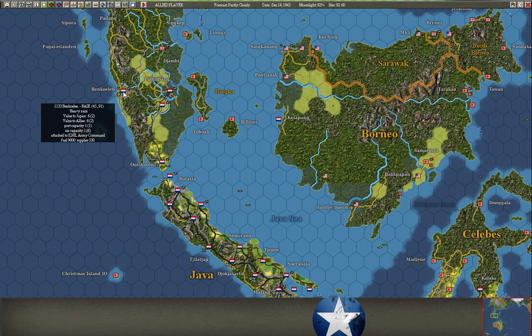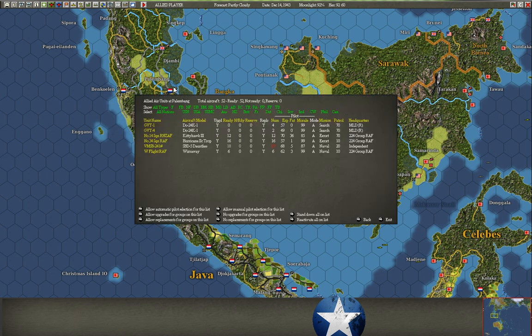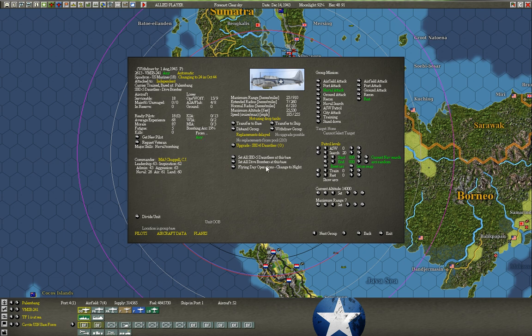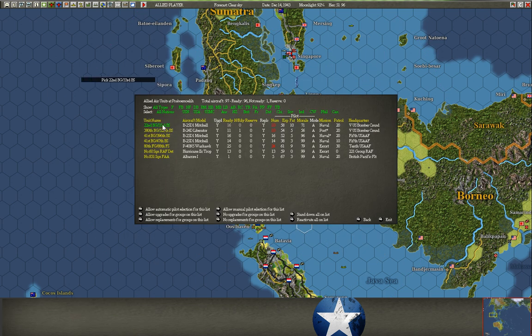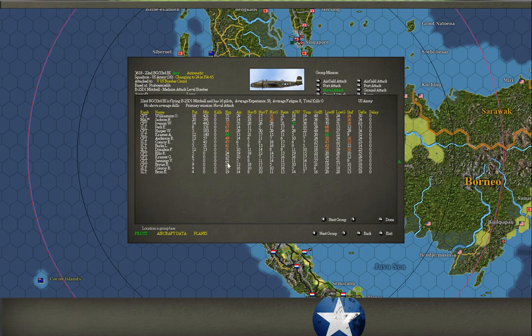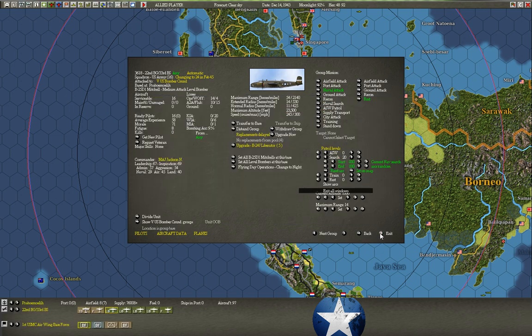The next question is: how do I get better planes? Actually, backtracking a bit first — how do I replace pilots? When you open the air bases menu by clicking on the airfield icon, you see a pilot list in the table. Anything in red means you don't have a full set of pilots. You just hit 'get new pilot' and that's really all there is to it. You can request veterans and select what type of pool — replacement pool, reserve, training command, or any. When a group is missing six pilots, you can hit 'get six pilots.' You can generally tell which ones the new pilots are because their experience and skills are all lower than everybody else.